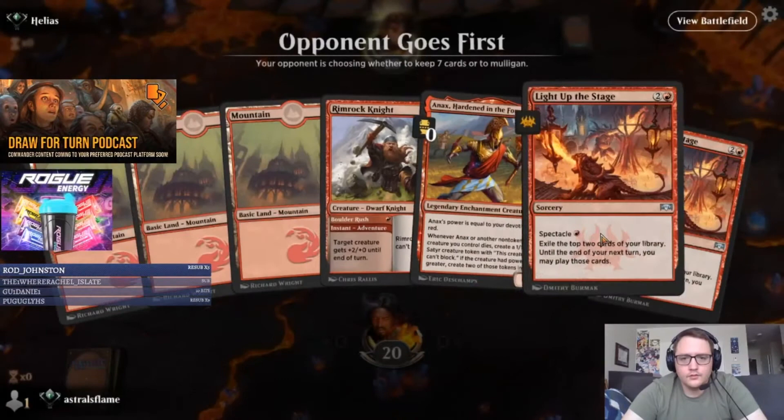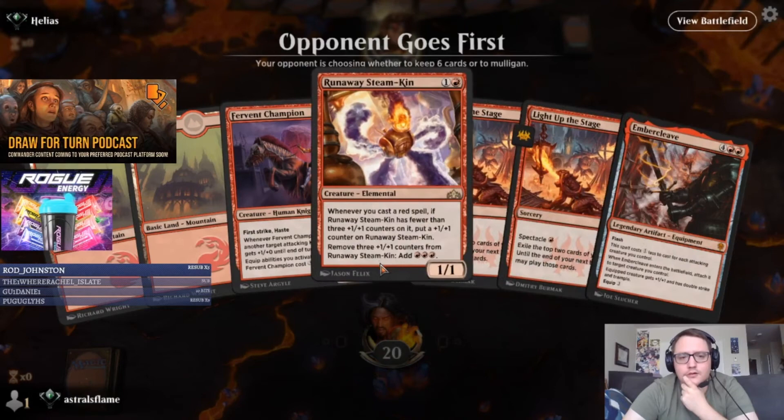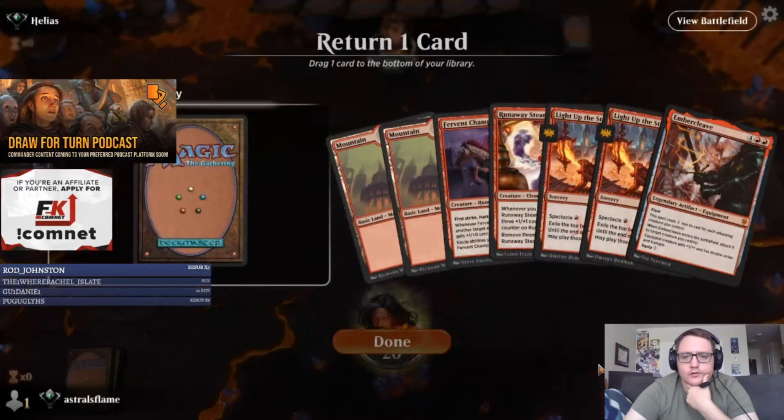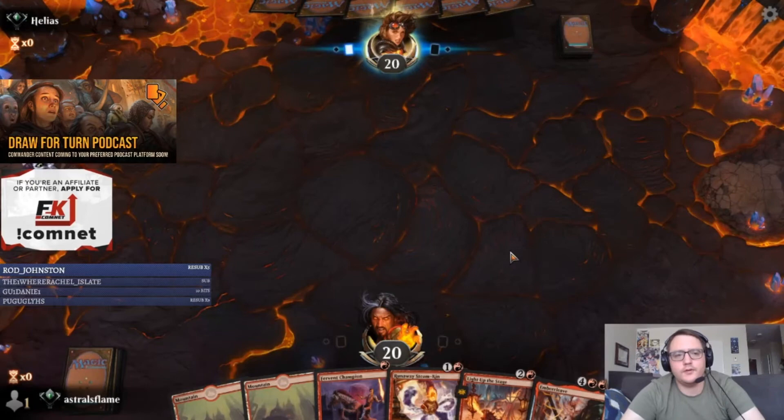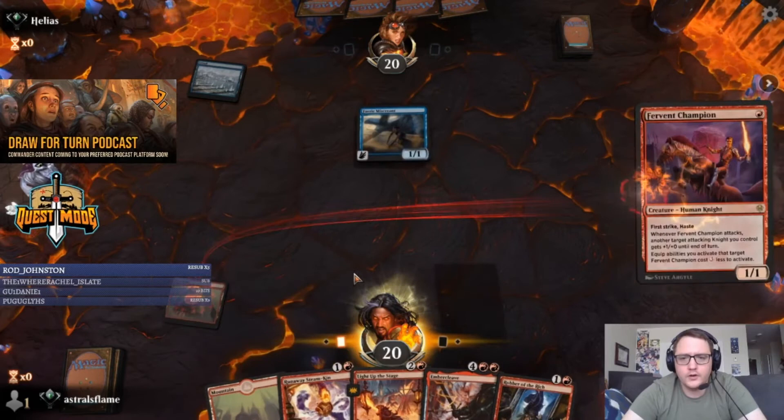Hell yes! Rimrock Knight, Annex, and two Light Up the Stage — ideally not what we're looking for, so I'm going to mull. Champion into Steam-Kin with potential draw is really good, and Ember Cleave is amazing. I'll send back one Light Up the Stage — keeping the Ember Cleave I think is going to be better for us. Very Miscreant: when it enters the battlefield, draw a card. Okay, that's fine.